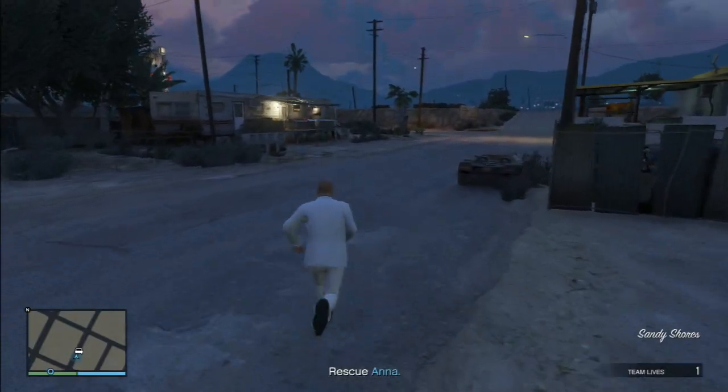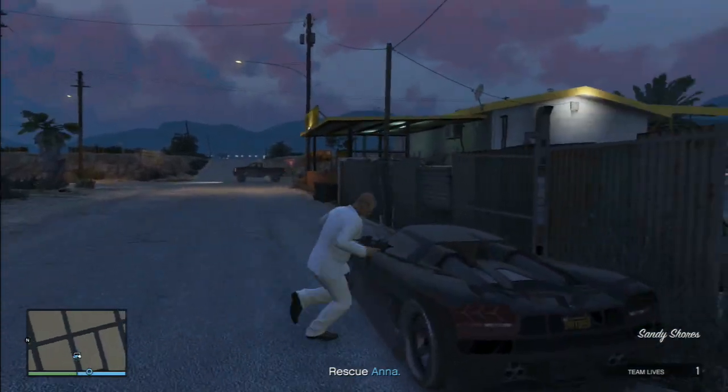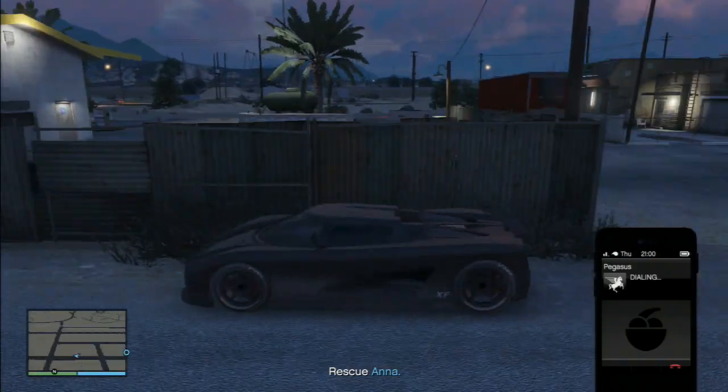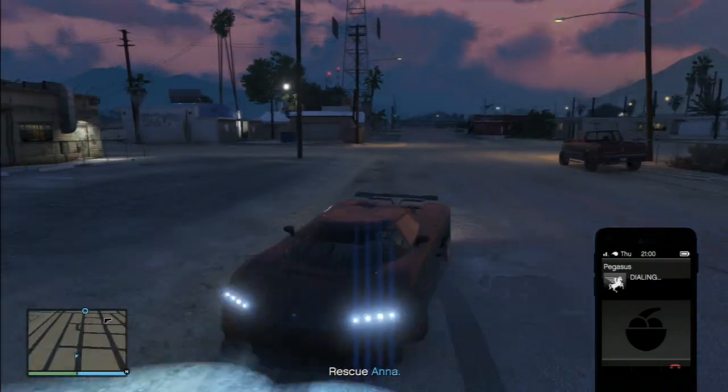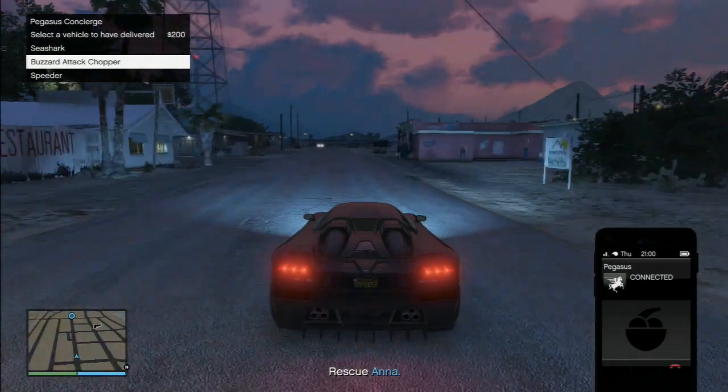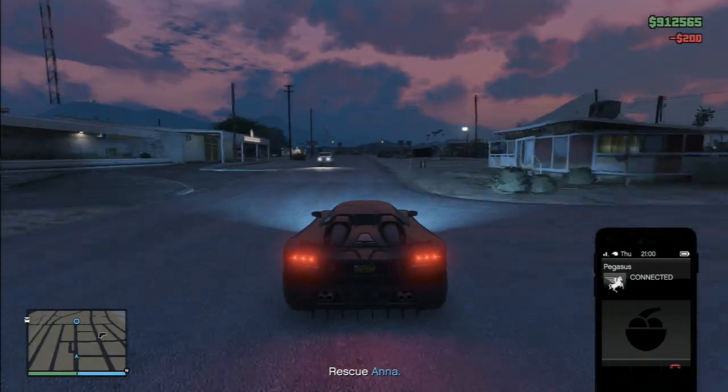Hey guys, Greyleaf Gamer here, and we're going to run Cleaning the Cat House today. It's a marked mission that gets unlocked at level 45. The payout's not that great, but the RP is decent, and I'm going to show you a trick today that will allow you to get through the mission without firing a shot and barely take any hits.